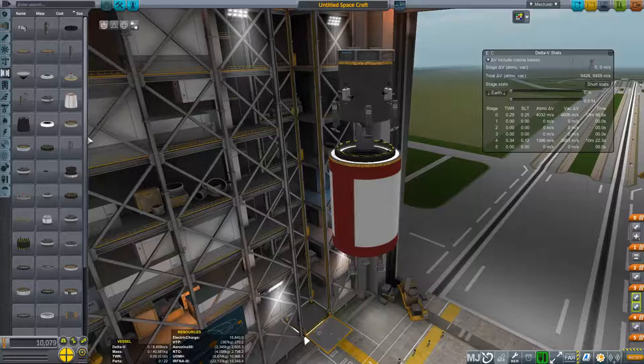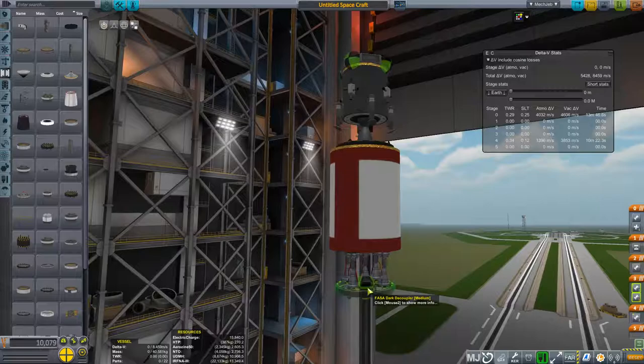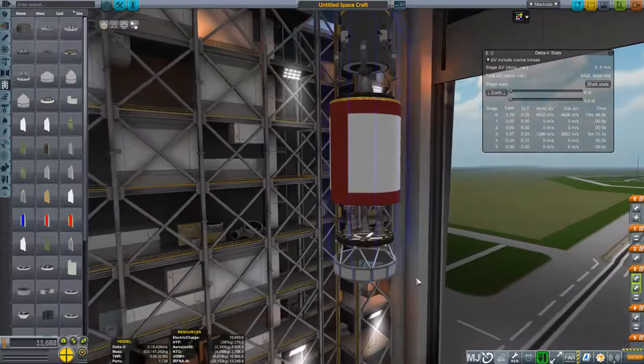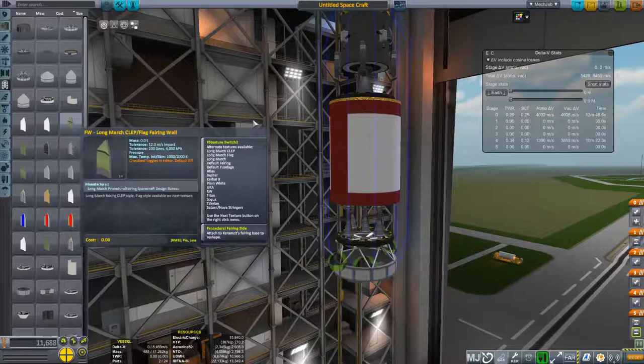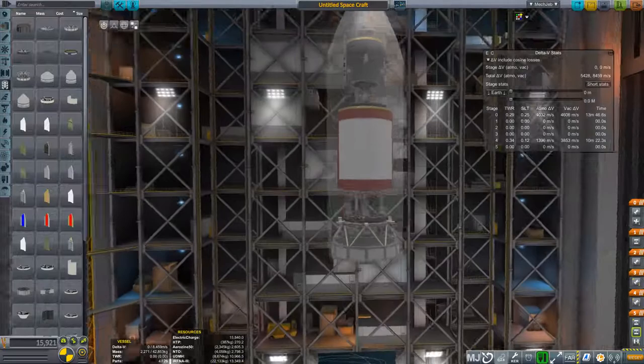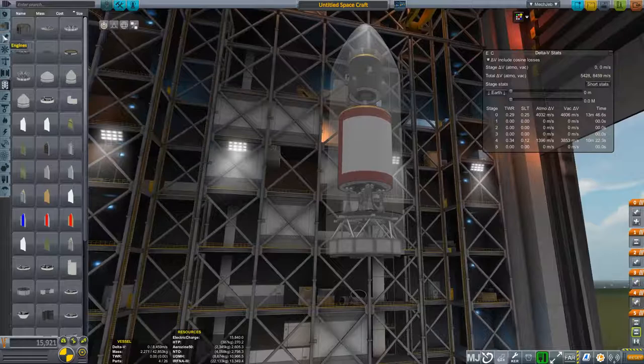So from there, just for safety — just in case the payload fairing doesn't work — I add another decoupler as well, because sometimes it's hit or miss on whether or not I can get it to separate. So those are the same, and I like the look of the delta fairing. I'm going to right-click and increase that to diameter four, so it's one long smooth cylindrical-looking shape.